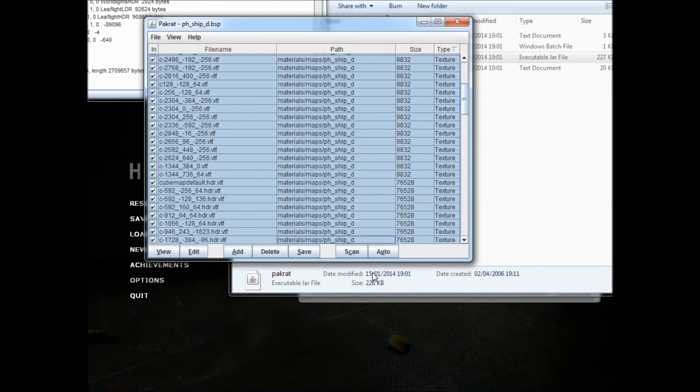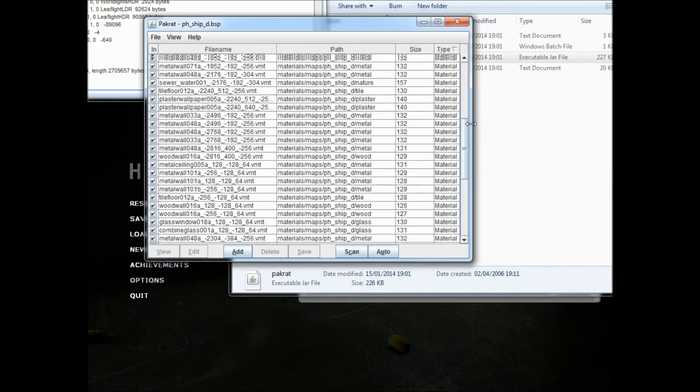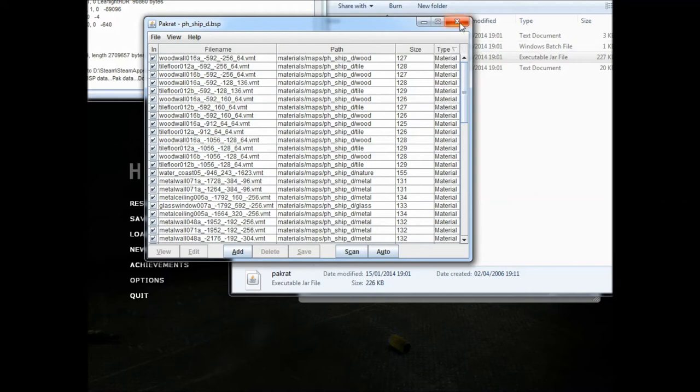You load that up and essentially this is what you do. You go type twice and you've got textures here. You want to get rid of all of the textures in your map. So highlight everything up until it says material — you don't want to delete materials otherwise that's really bad. Press delete, yes to all. That way all you're left with is the materials of the map. Press save, yes — that's saved.